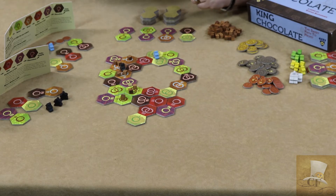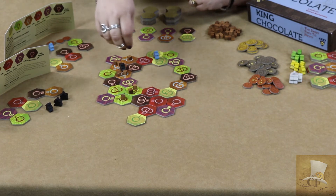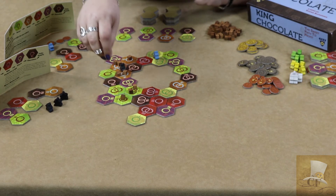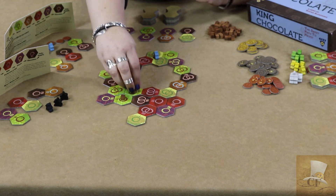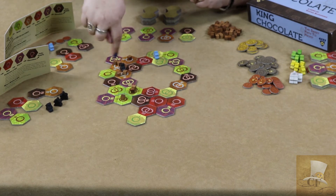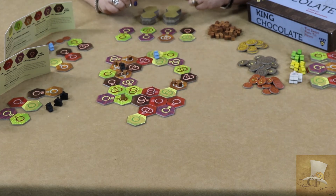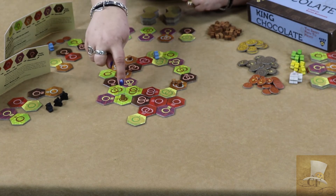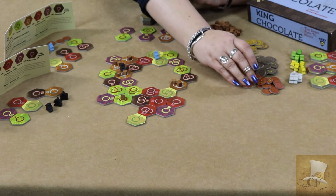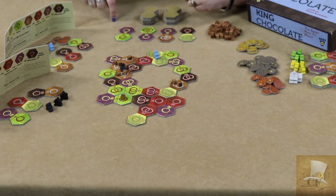If production happens in such a way that I can only move part of my chocolate — for example, if I wanted to do that again, I could move these two, but there's no room in the next step for all three. So I couldn't move all of them, but I could move these two over to this section. I only get to move two of them instead of all three, and one stays behind.